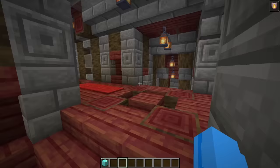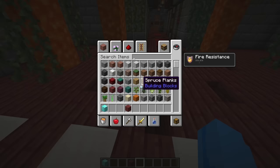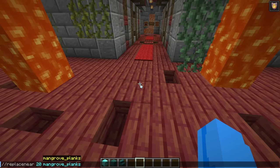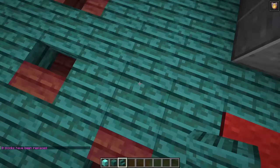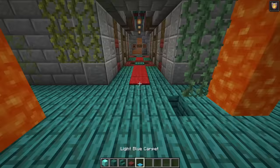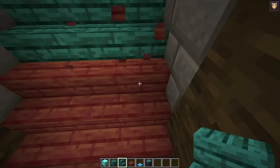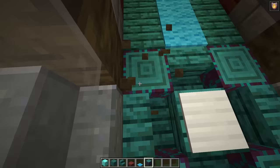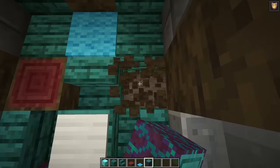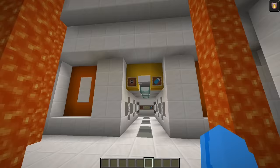Let's go back up to the other side of the hallway. Before we exit, this red could be changed to blue, and we could change all this from mangrove wood to warped wood. Let's grab some warped planks and warped stairs, and do slash slash replace near 20 mangrove planks to warped planks. Now we actually have to replace all these stairs manually. Then we can change this red carpet to light blue carpet, replace all the mangrove stem with warped stem, change all these staircases, and replace these carpets. Now it's more of a bluish green color.